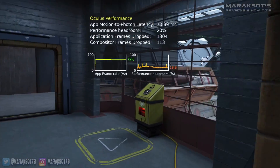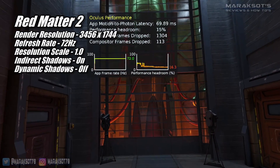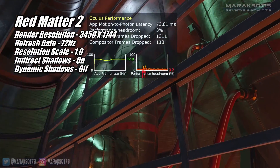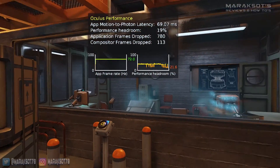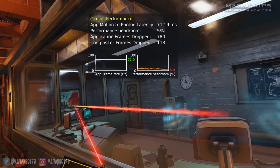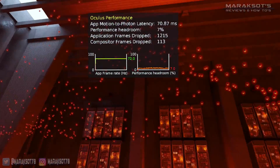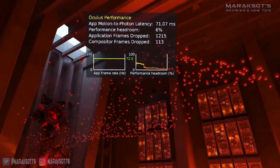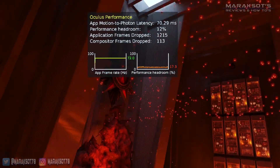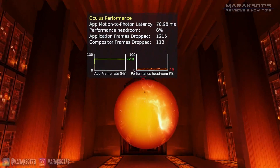In Red Matter 2, I have two main areas in the game I use for identifying the settings I want to use with a particular graphics card. The first is this one with these rockets — the lighting and reflections here really push a GPU, and as you can see on the performance headroom graph, we're about maxing out the GTX 1650 with the settings I settled on. The other area I like to test is where you're looking through the glass into a control room, and to really push the GPU to its limits, I activate the laser of the scanning tool so its reflection also has to be rendered on the glass. Red Matter 2, like the previous three games, has a native Quest 2 version available, but using the settings I've laid out here, the graphics are sharper — though the overall experience is more or less the same.